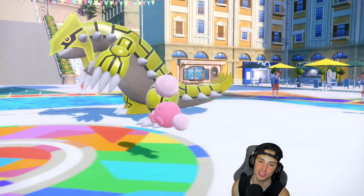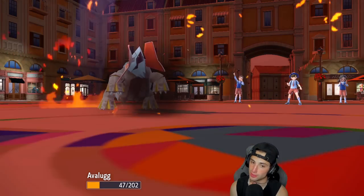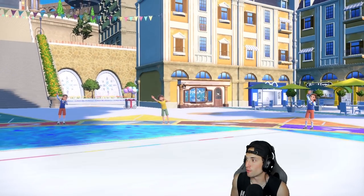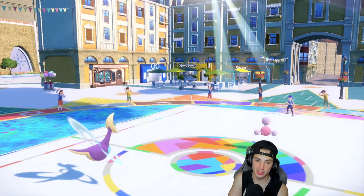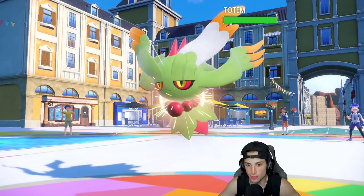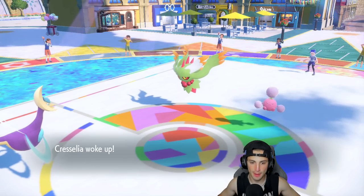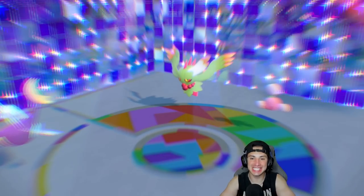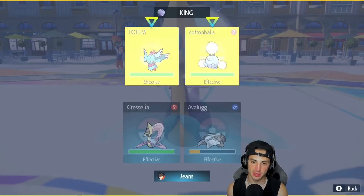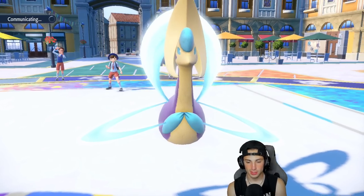Whoever comes in, Avalugg is being sacrificed — and he actually soaks the hit, which is really good. Cresselia, can you wake up? White Herb Jumpluff? Cresselia wakes up — big time shot at winning this game! Trick Room is now out and about. Jumpluff is probably Sashed, so I'll pop Dazzling Gleam to knock off the Sash and go for Rock Slide. Cresselia goes back to sleep from Jumpluff's second Sleep Powder, but Trick Room is set!